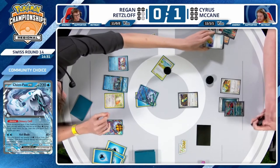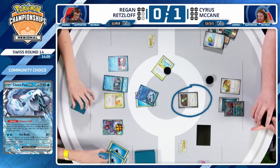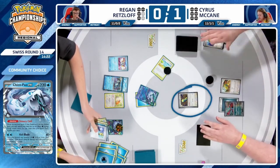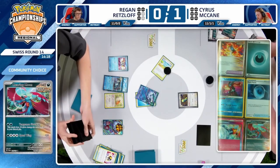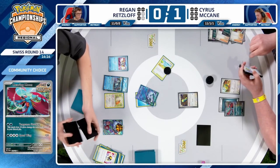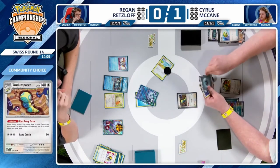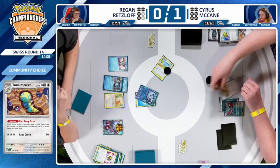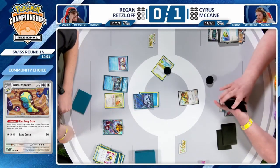I want to point out the sequencing — that Trekking Shoes was played before the Dunsparce. I really wish the Dunsparce had been used before even the PokéStop, because with the Dunsparce you're getting extra resources into your hand — extra information. With the extra cards you have, you can make a more informed decision on those Trekking Shoes and whether you need to PokéStop. Three cards drawn for Cyrus — does find the Super Rod — and able to promote the Dunsparce.